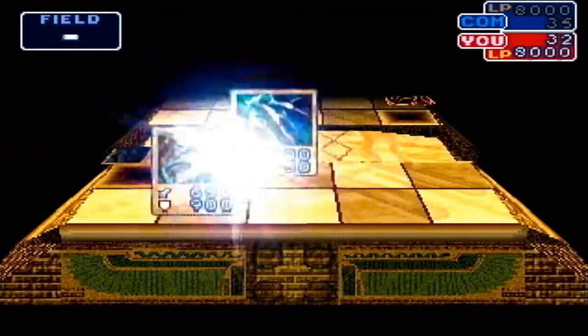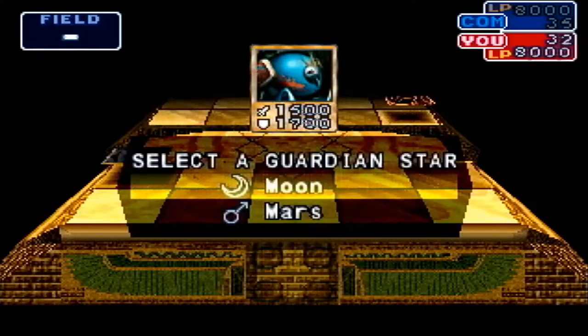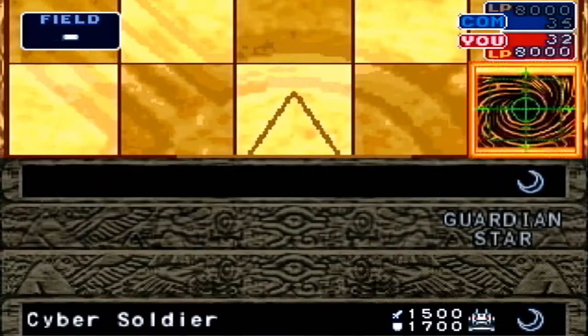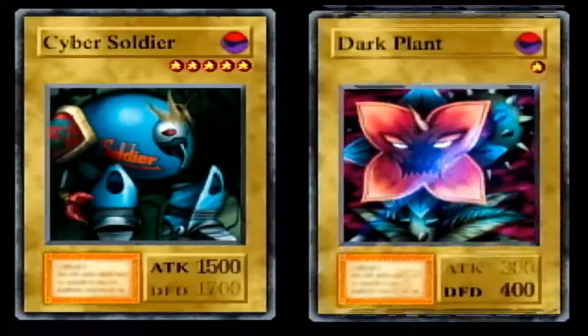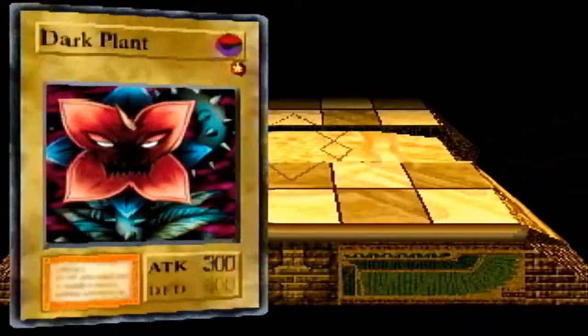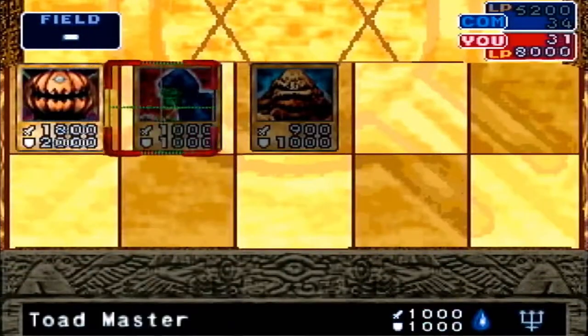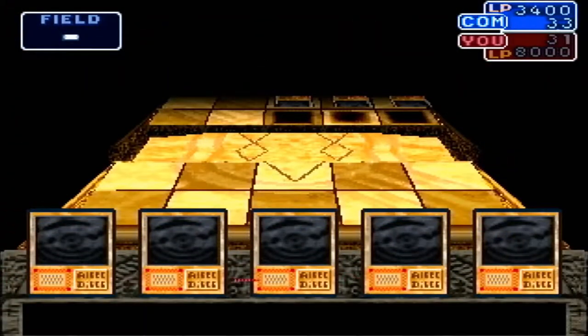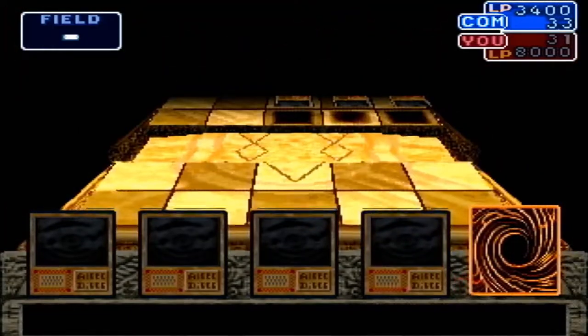Oh, it's Baby Dragon! Check it out — it's a card we actually want to earn, if we can. There he is, Cyber Soldier. That's not really worth it. Another Dark Plant. Alright, come on, attack with that Dark Plant. The game also tracks how many fusions you do, so the more fusions you do, the better, I think, for certain victory types. But I don't quite remember how exactly that works out.